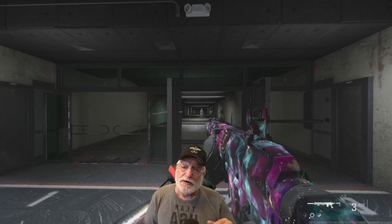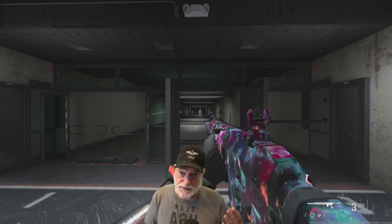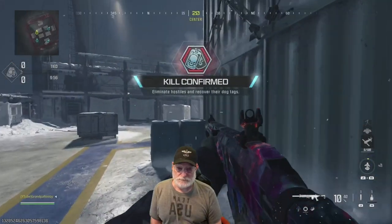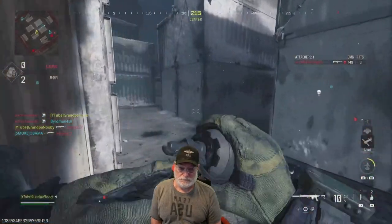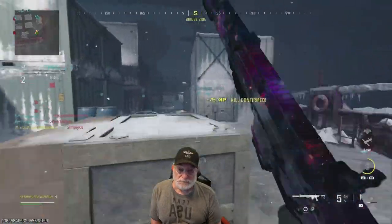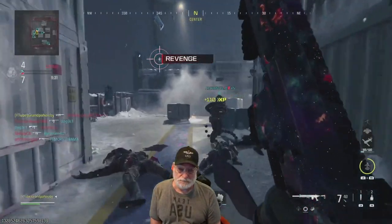Speaking of pulling the trigger, let's go out to the field of honor with grandpa. See how the DID2000 with slight modifications did and how fast grandpa can pull the trigger. On this map, whether you have the DID2000 configuration or not — with the 930 meters per second bullet velocity on the bare bones version — every shot is going to be a hitscan.